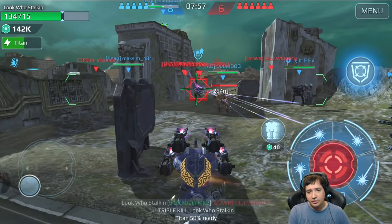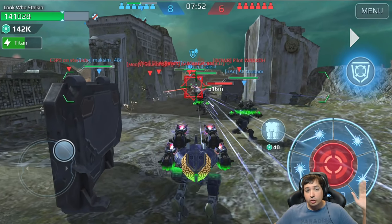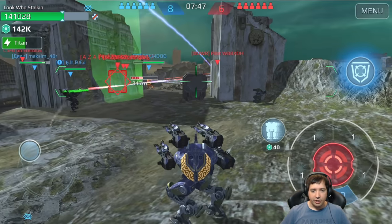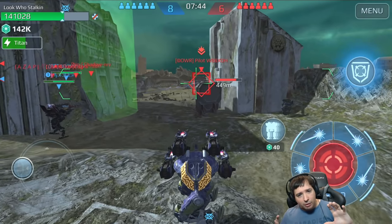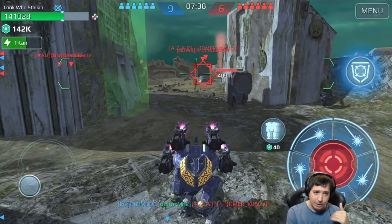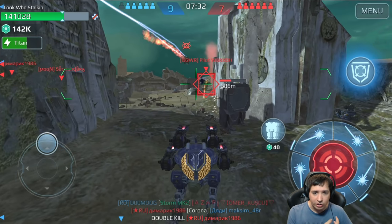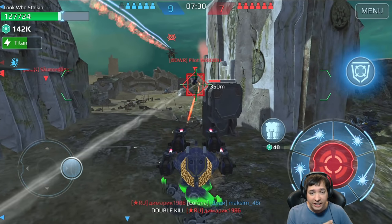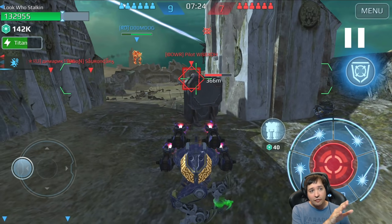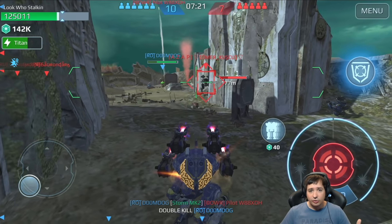Everybody just runs what's most powerful, and that's why people don't have too much experience against Shock Trains these days. It's very good against Ravanas because there's a short window where you can hit it. If you time it right, boom - you can make a lot of damage happen in that short time between the phases on the Ravana. This guy is leeching so I can't fire, and I've lost my Overdrive, but I can still bring him down quite well.